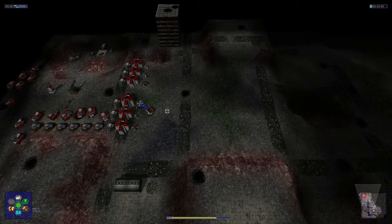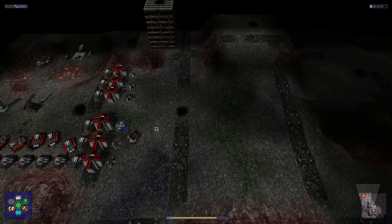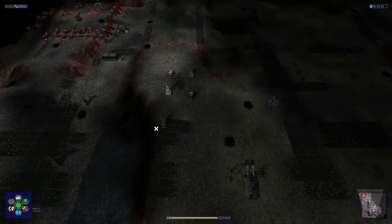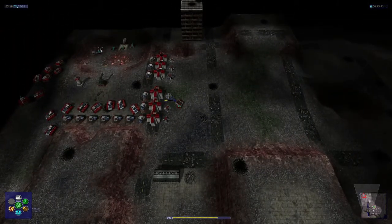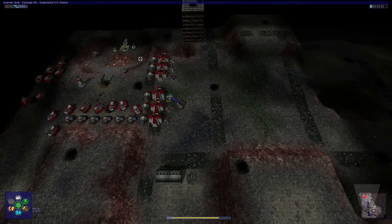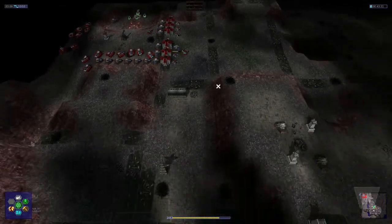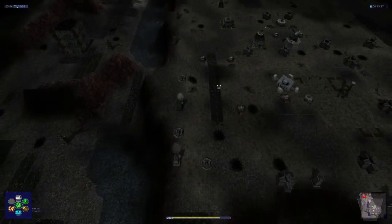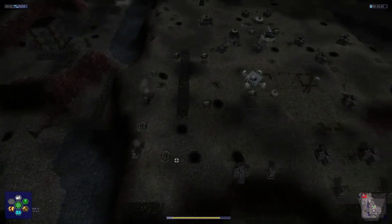We've got some nice defenses now — some nice tricks and things just to dispose of enemies that come meandering our way. Now we'll get our ripple rocket team in, and they will do the brute work. The aircraft can't really do too much at this point.